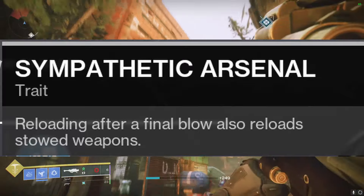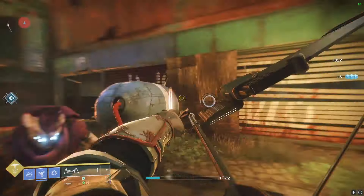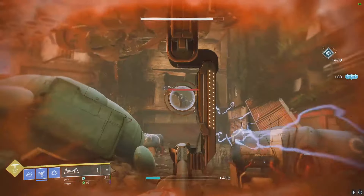If you didn't know, sympathetic arsenal is a perk available on some weapons including a bow, which is probably the best weapon in the game for doing this. All you have to do is get one kill with the weapon, reload it, and then you will have reloaded all of your other weapons.